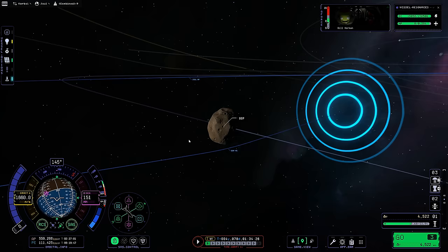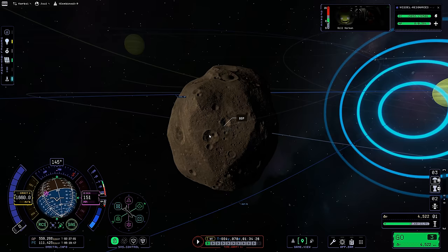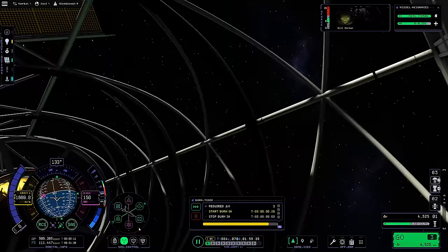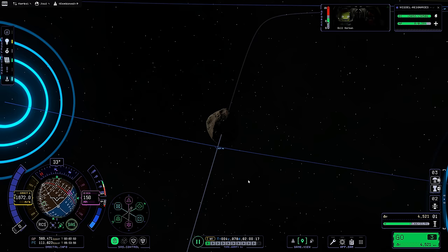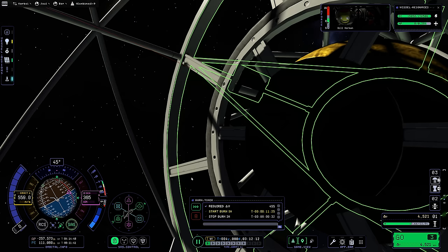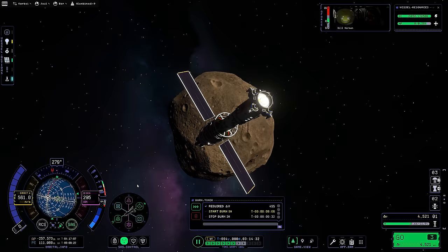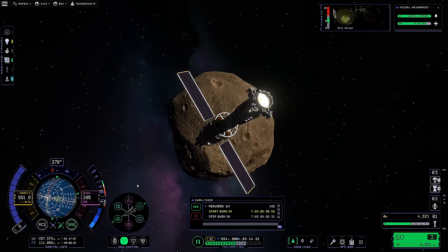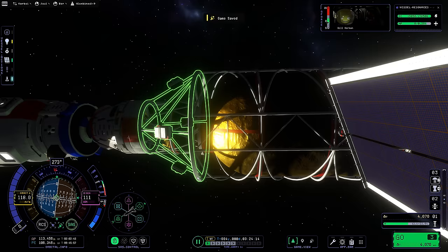I did make sure to preserve a copy of the release version of Kerbal Space Program 2, just in case Take Two Interactive or Intercept Games decide to remove early versions from Steam. In games like KSP 2 that receive updates on Steam you can go to the betas tab and downgrade to any previous version. The reason I've archived it is because I think it might make a fun video in a few years — once the game is much further along — to revisit the absolute disaster that was the initial Kerbal Space Program 2 release. Do you think that's a fun idea?